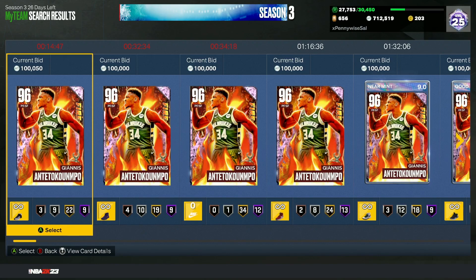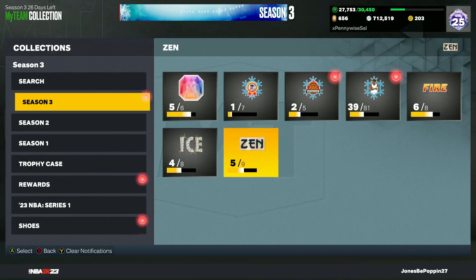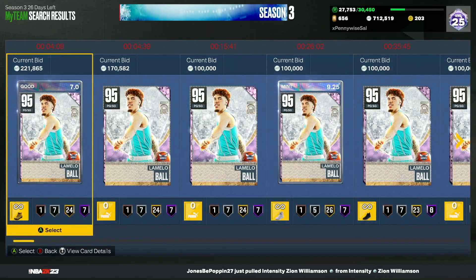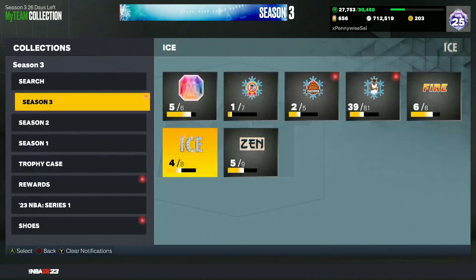I don't think Thurl Bailey is better than Giannis but he's going to be very close. T-Mac has definitely gone down in price with Grant Hill and Carmelo coming out. LaMelo has stayed around the same value since we didn't get any new crazy point guards. Most point guards probably didn't drop much, but small forwards, shooting guards, and centers have dropped a decent amount.